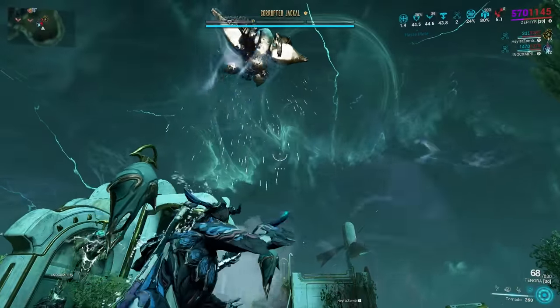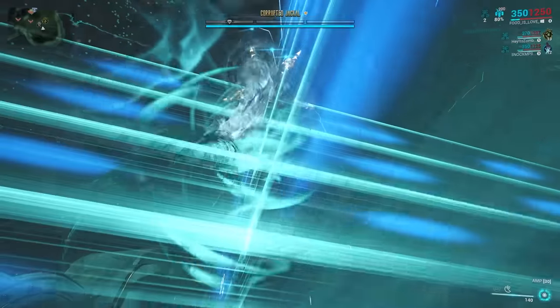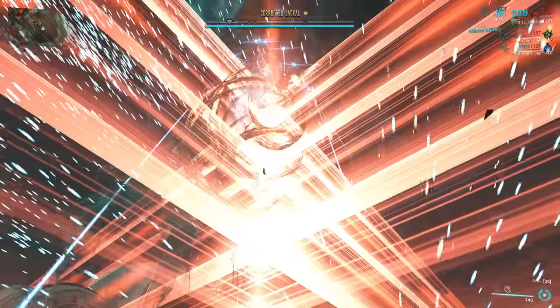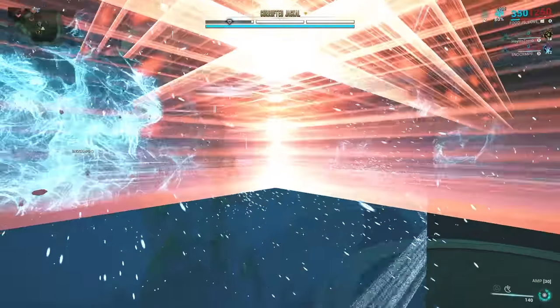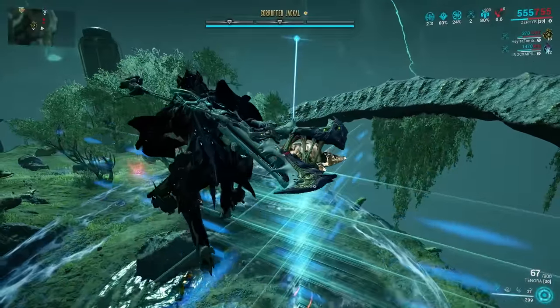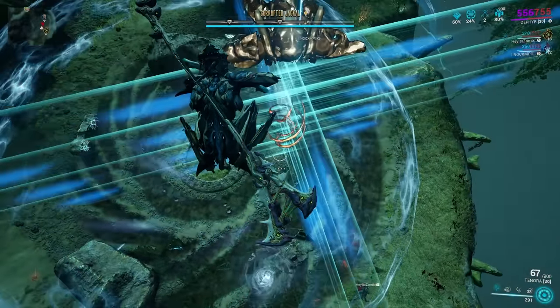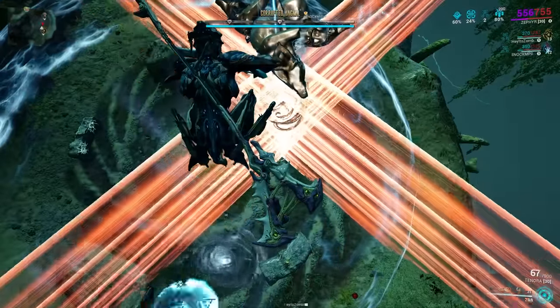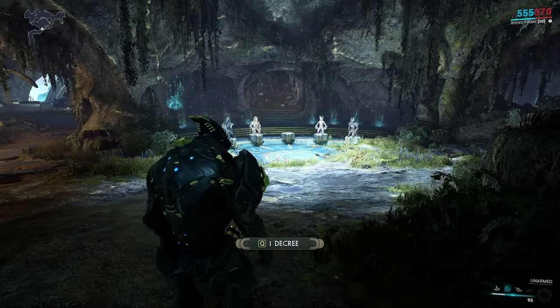Tip number six: I still see people dying to the assassination boss even in Steel Path, so I'll show you how to survive that boss fight. All you have to do when the boss starts spinning is jump into your operator and go into void mode — you'll be completely invulnerable, then just wait out the phase. If you're on a frame like Titania or Zephyr, you can also just float above the boss.